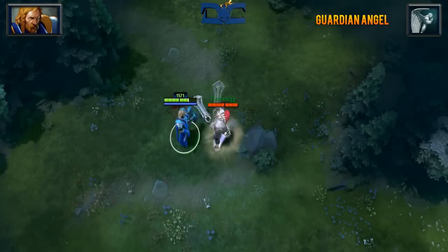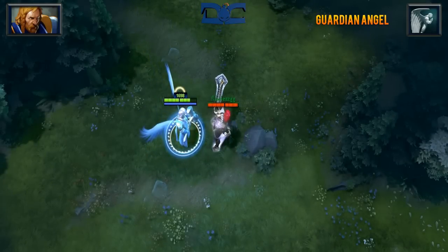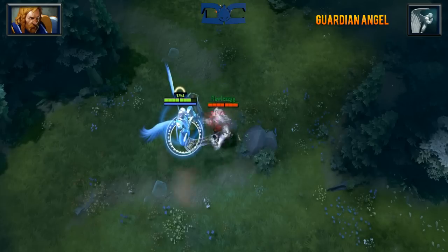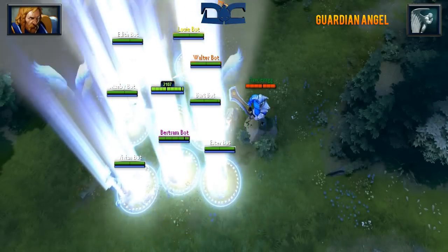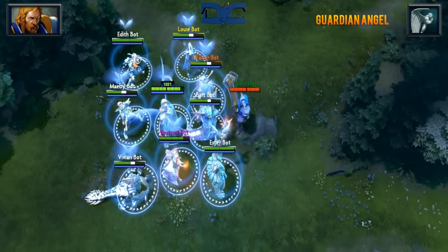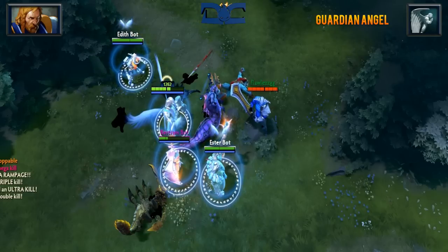Omni Knight's ultimate is named Guardian Angel, and when cast will envelop any ally within a 600 AOE with near physical invulnerability. This will add 1000 armor to these units along with plus 25 HP regeneration, all of this lasting a whopping 7 seconds.